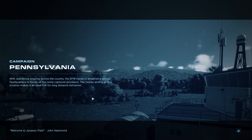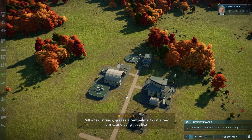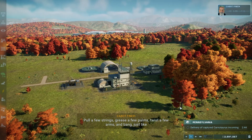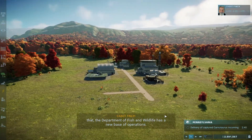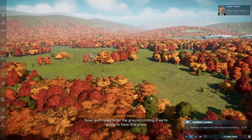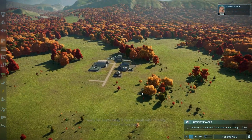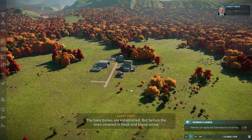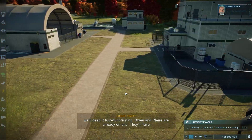Welcome back to Jurassic Park Evolution 2 - we are on mission three. Pennsylvania pulled a few strings and this place looks lovely. The Department of Fish and Wildlife has a new base of operations and we'll need to hit the ground running if we're going to have this place ready for something it hasn't dealt with in 65 million years. The bare bones are established but before the ones covered in flesh and blood arrive, we'll need it fully functioning.